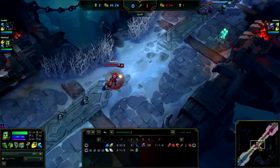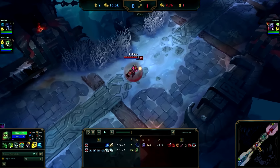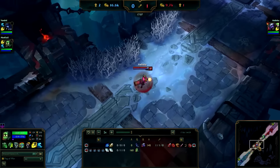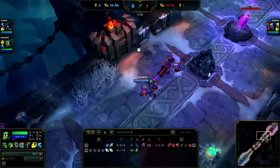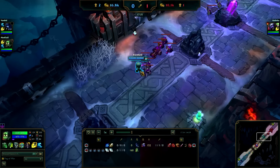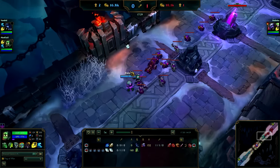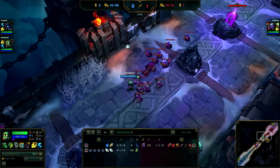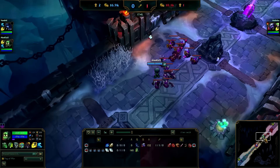So after this you position your AD carry — which is Tristana in this scenario — behind Amumu. She's basically gonna stay proxy farming all the time, and here near this point is where exactly Amumu is standing right now. It's working well for me, but probably there are some other good spots you can use — I'm just sticking with this one.